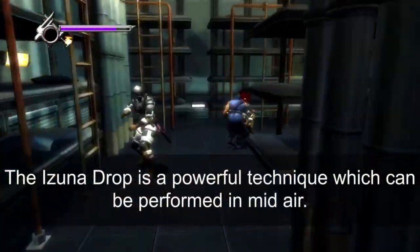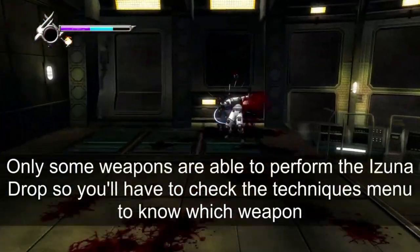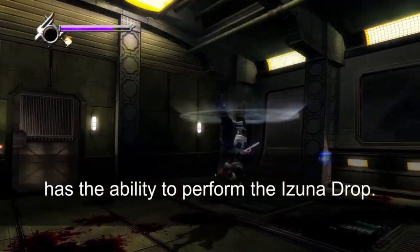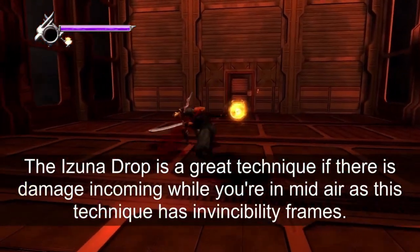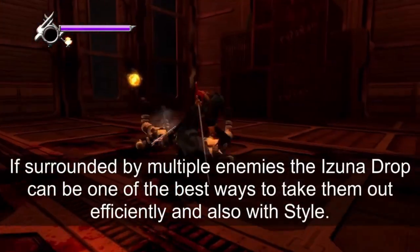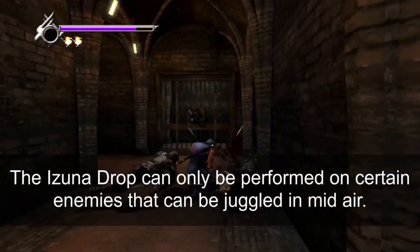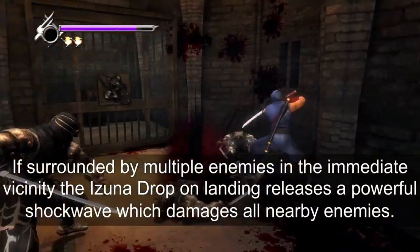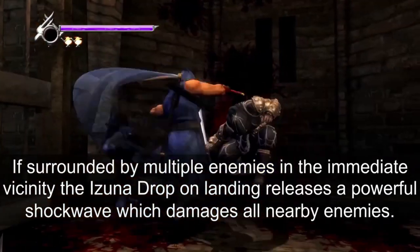The izuna drop is a powerful technique which can be performed in mid-air. Only some weapons can perform the izuna drop, so check the techniques menu to know which weapon has this ability. The izuna drop is great if there is damage incoming while you're in mid-air, as it has invincibility frames. If surrounded by multiple enemies, the izuna drop can efficiently take them out. It can only be performed on certain enemies that can be juggled in mid-air, and on landing it releases a powerful shockwave which damages all nearby enemies.